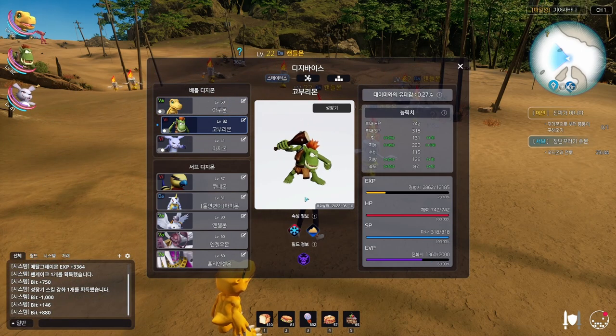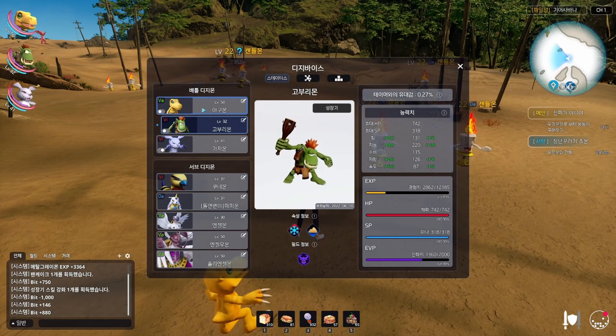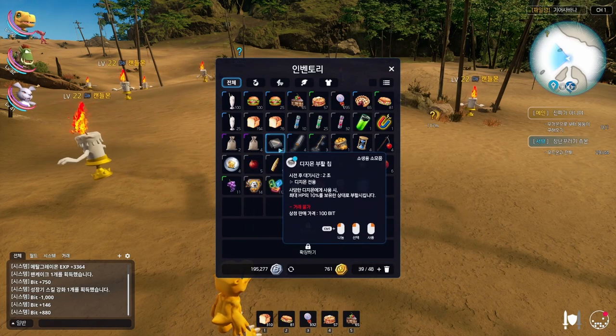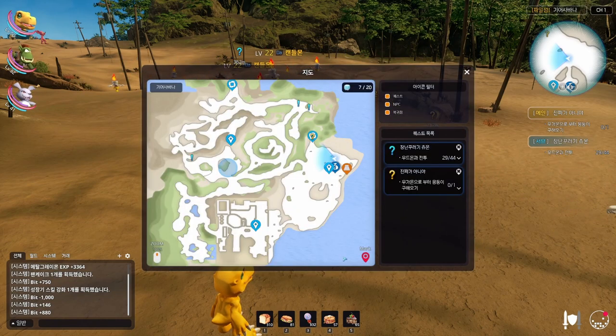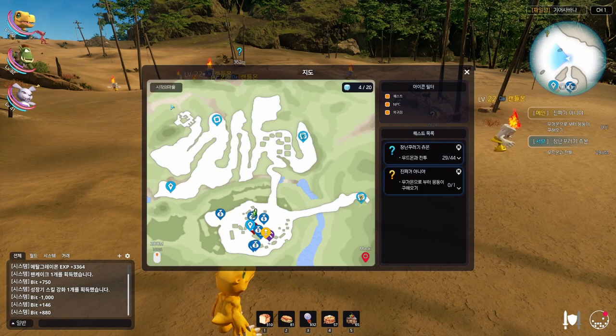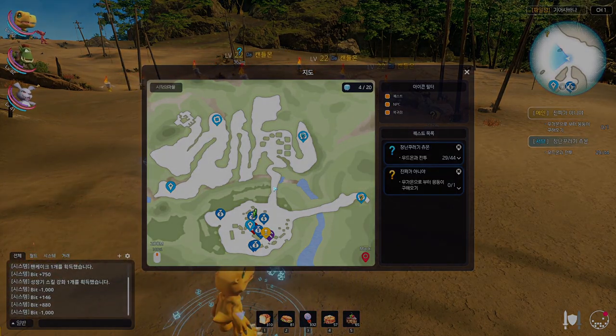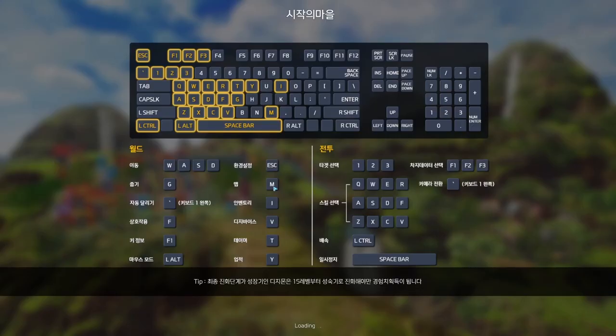Digivolving also revives your Digimon, and the Digimon that is first in your party will always revive if it faints. Otherwise, you will have to use revival items. You can also fast travel in this game using the points on the map — you have to run up to them and press F. It costs 1,000 bits to fast travel.